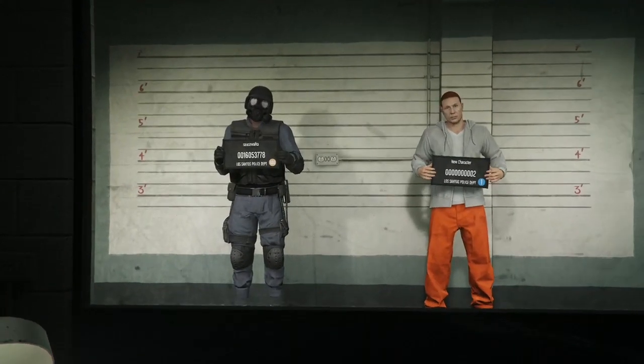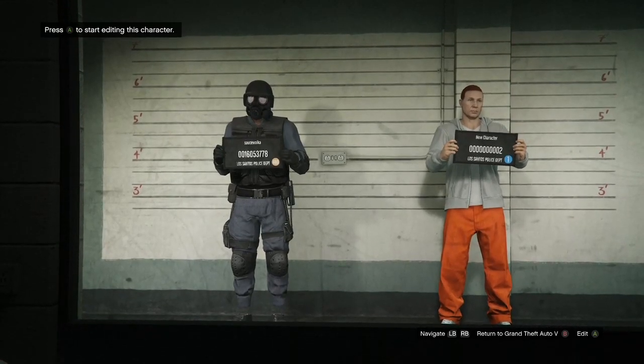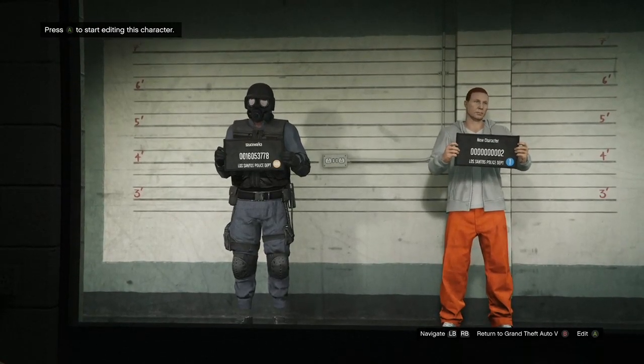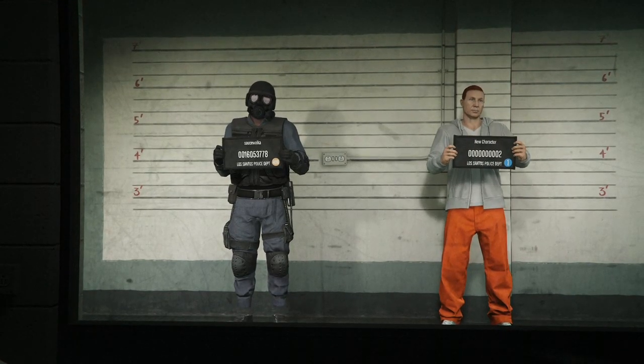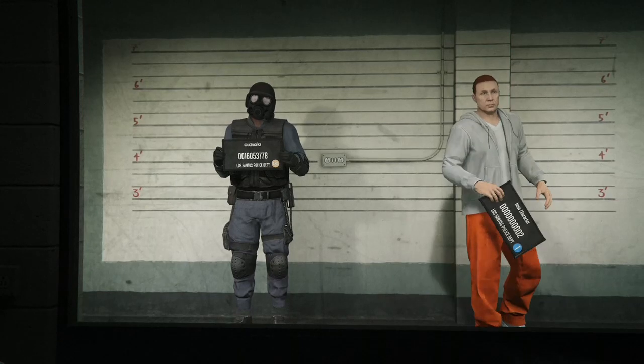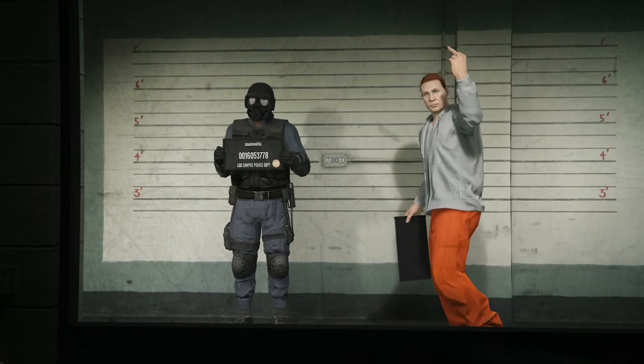When you get in here, go over to your second character. If you don't see 'Edit' on the bottom right like mine, you're gonna have to delete your second character. Go ahead and delete that second character — two new characters are gonna come walking in and it should say 'Edit.' If you see 'Edit' on the bottom right on the second character, go ahead and press that.